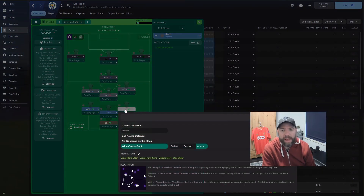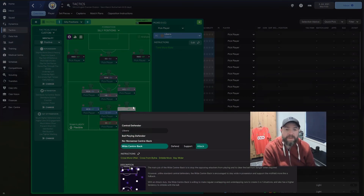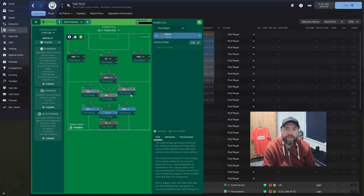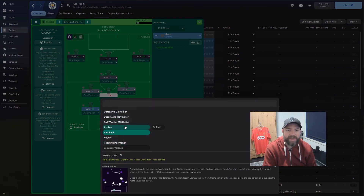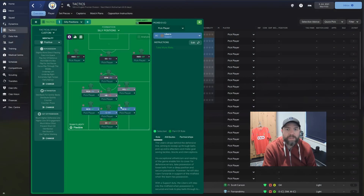We've got a wide centre-back — obviously that new central position. I did play them in the beta with my Leeds save and they worked alright, but since then I haven't really used it and probably no one else has. This time I've put them on attack, so they're going to be firing up the pitch. We've got a halfback in the DMC role on defend. I was tossing up between a halfback and an anchor, but I decided to go for the halfback.